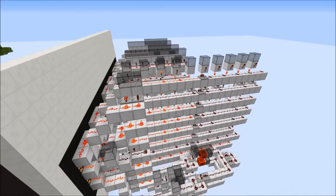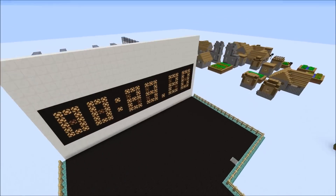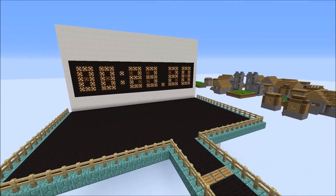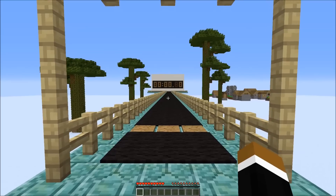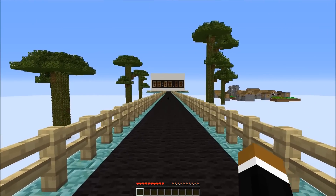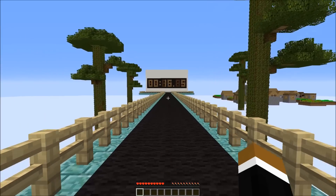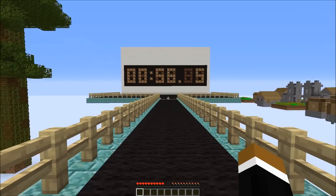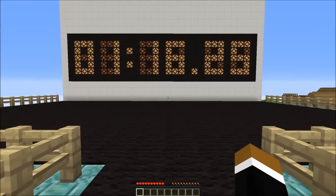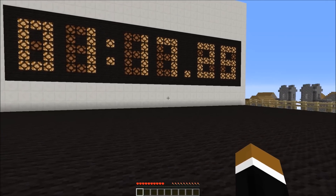The stopwatch is completely made of vanilla survival redstone, and I want to order the test results from slowest to fastest. One of the slowest ways to cover distance is definitely crouching, so let's see how long it takes to cover 100 meters while crouching. That's 1 minute 17 seconds and 25 hundredths of a second.